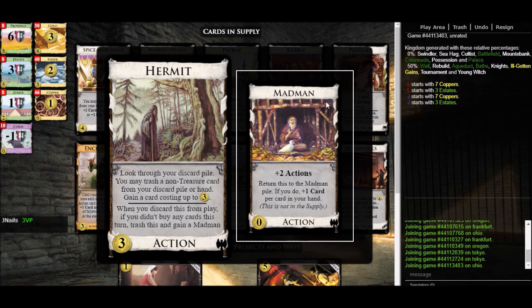One last card that might go unnoticed at first is Madman. Madman is plus two actions — so it's a Village — and it draws plus one card per card in your hand, which is probably going to be at least four. So it's Village and draw combined — pretty phenomenal. What's the catch? First, you can only play it once. Once you play it, it goes straight back to the pile so it's quite ephemeral. Secondly, how do you get it? It's not in the supply so you can't buy it. The only way to get it is via Hermit's effect: if you play Hermit and then discard it from play at end of turn, and you didn't buy any cards, you can gain the Madman while also trashing the Hermit. So Madman is a little too difficult to plan an engine around, though we might pick one up naturally since we're getting Hermits.